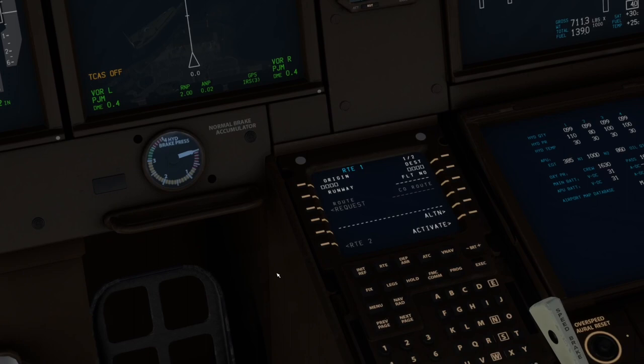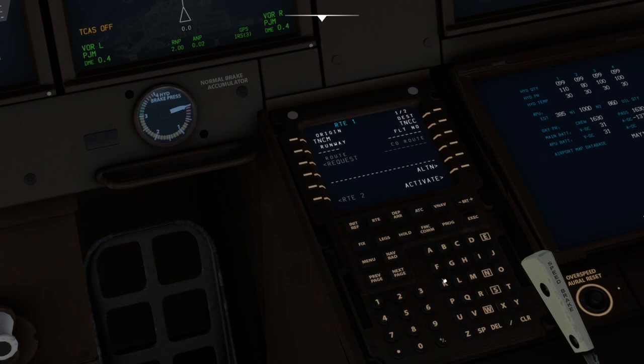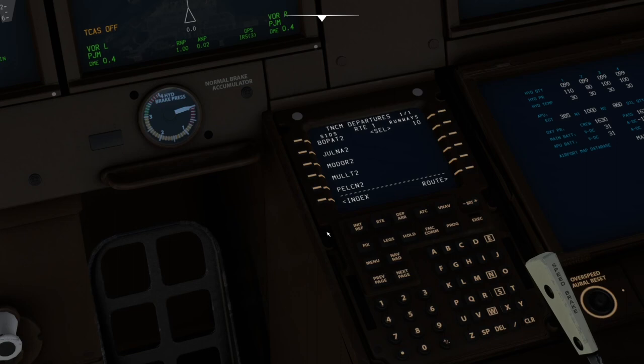We're taking off out of TNCM — St. Martin — going to Curacao, TNCC. We'll put a KLM flight number in. I don't know what the real-world flight number would have been for this flight when it existed. We're going to be taking off runway 10. We'll activate and execute that. So we'll go to the departure — we're doing the Bopat 2 to the Dandy transition off of runway 10. We'll execute that.